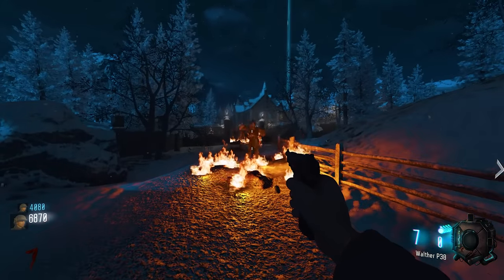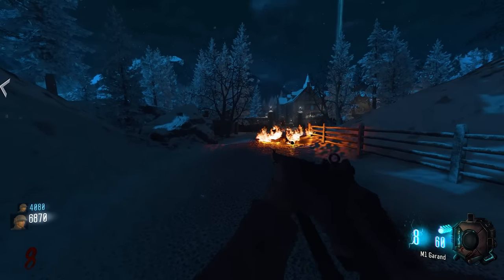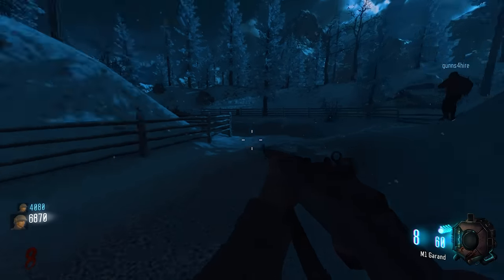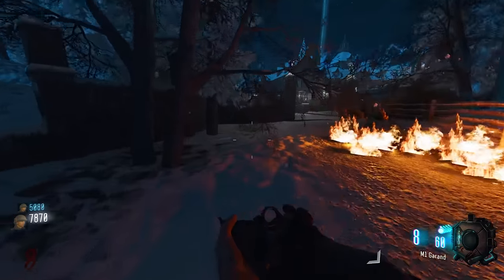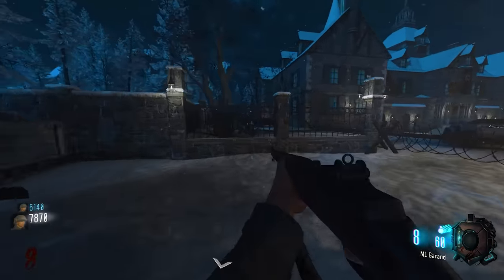Two napalm zombies appear simultaneously — one up top is extremely dangerous. They manage to kill one with regular guns, which surprises them. One player makes a joke: 'You killed him — with guns!'